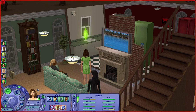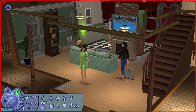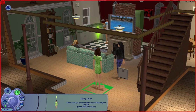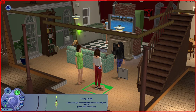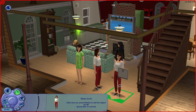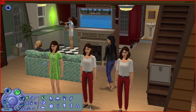So, to clone a sim, we use the move objects cheat. After you've entered build/buy mode, you select the sim you want, then hold Shift while dragging the sim at the same time. It was Shift — I couldn't remember how I did it the first time. You basically now have called three instances of the same character file.